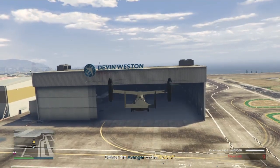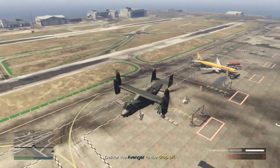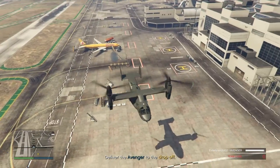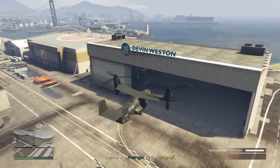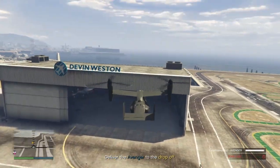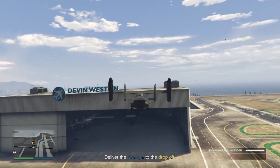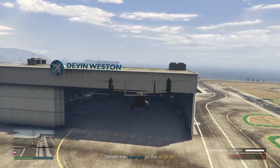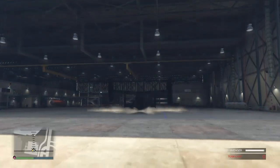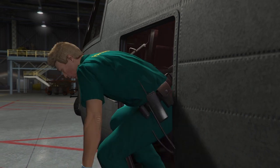Once you're at the airport near the hangar, you in the driver's seat and the host in the passenger seat, land the Avenger inside and deliver it. Now the host is going to shut his game when I tell him — not you, just the host. There's a patch now where if he shuts the game too early or too late he'll lose the heist. I'm going to show you the exact timing.